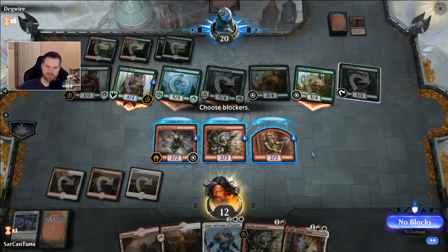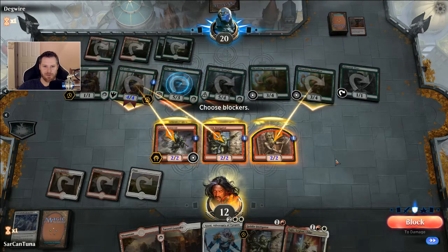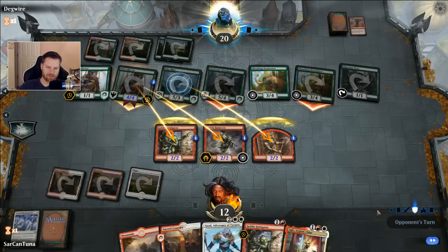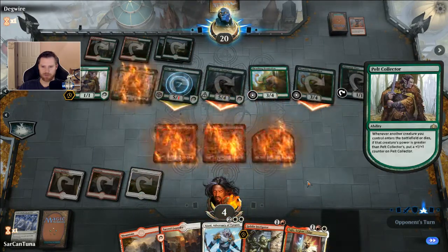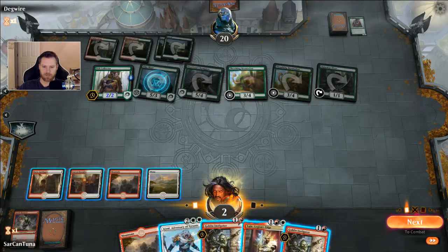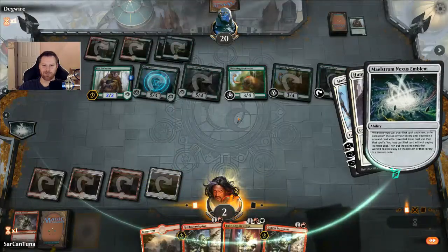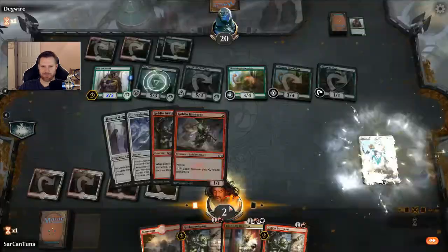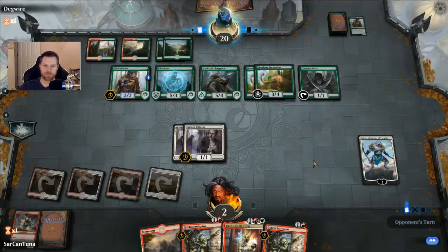This is stupid. If we have to lose him, we'll lose him to a 5-3. We're gonna take 8 and then we are most assuredly dead next turn — so let's just play it out. We're obviously gonna die horribly. I feel like playing a Tocatli Honor Guard is the right move because we're gonna Cascade into something maybe. A Hunted Witness! We win! There's nothing we can do here — this is the game, the game is over. Carry on, sir. You've earned this one.